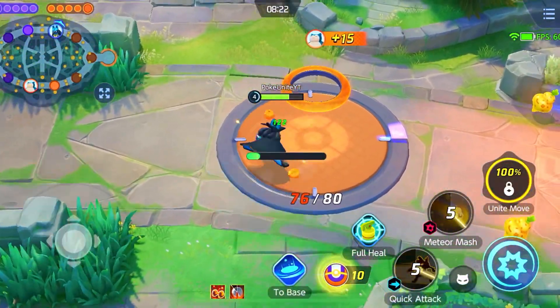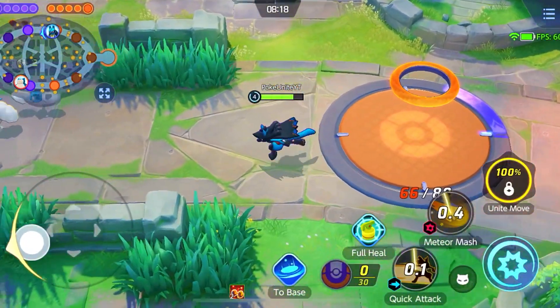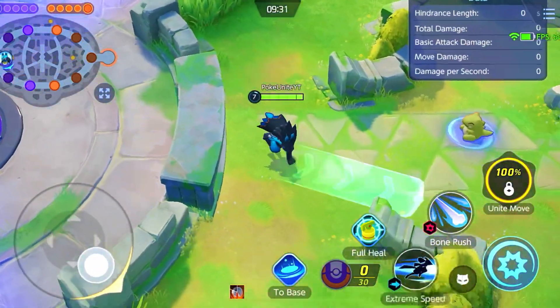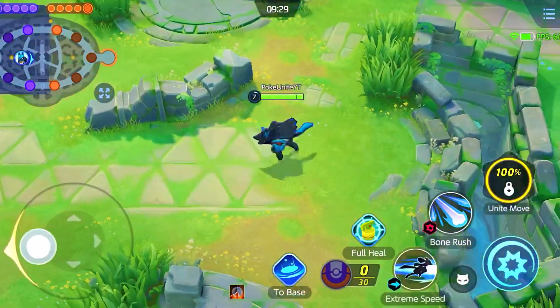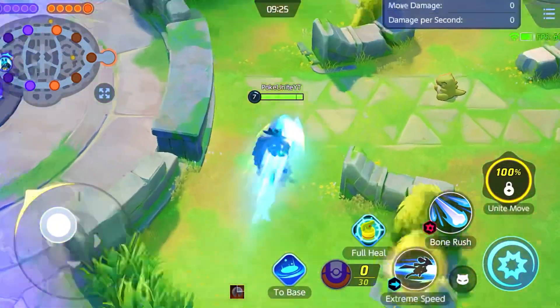You have to get at least 3 stacks early game. Once you have your early game stacks, you then have move options: power up punch and extreme speed.